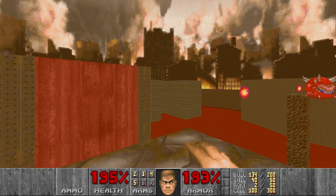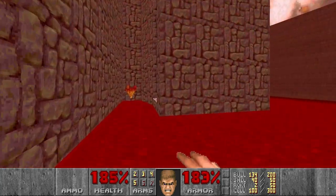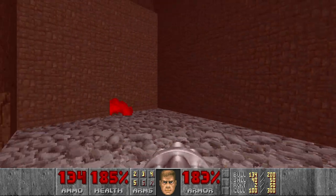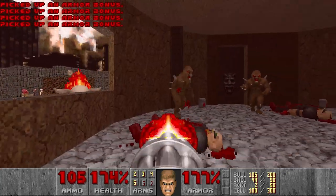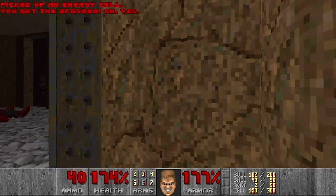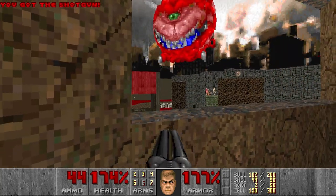I want to kill this Pain Elemental, and now I want to jump down to get the BFG over here. So let's go here first, then we want to kill all the shotgunners. And then let's grab the BFG.